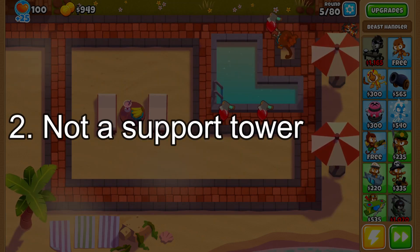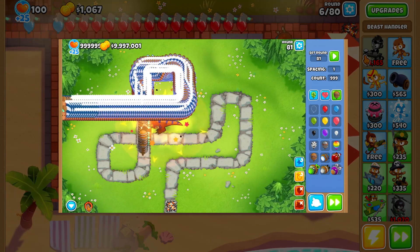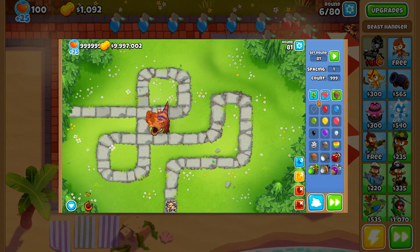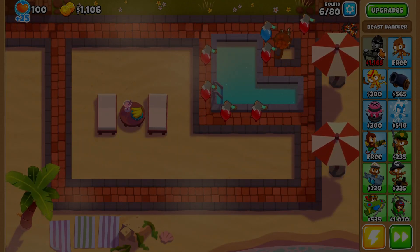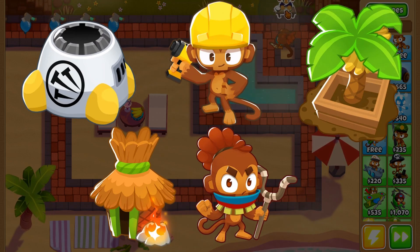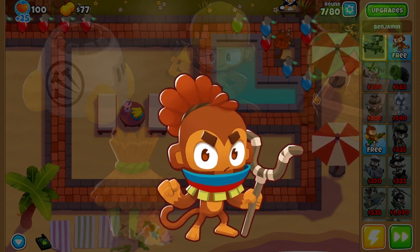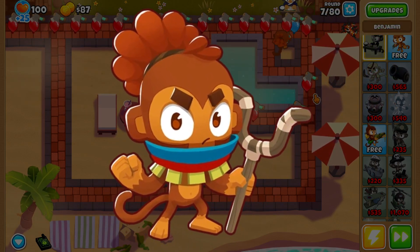Number two: it's not a supporting tower. Beast Handler is in the support category but the tower has almost no support. Sure, T-Rex has the stun, but why would you use that over Balloon Sabotage or MOAB Glue? Yes, the support category in general is a bit weird because the towers in it aren't traditional support. Still, all towers in the category but Beast Handler can fill the role of support in one way or another.